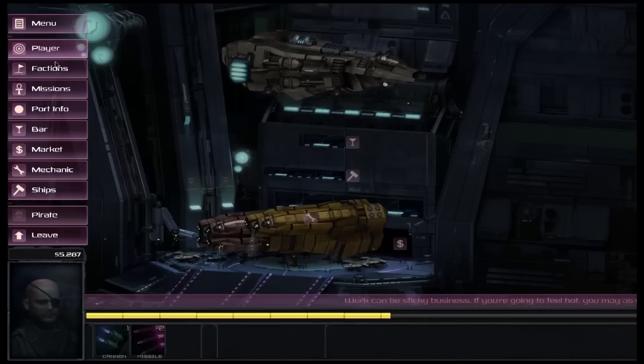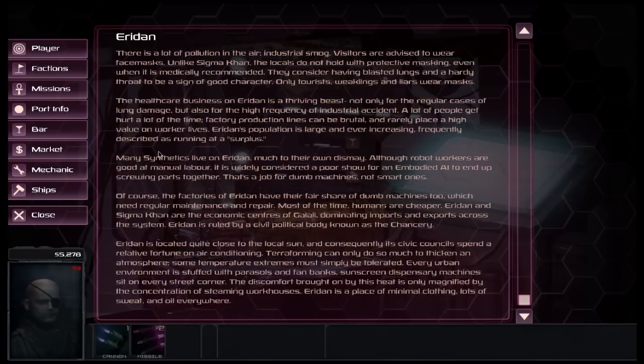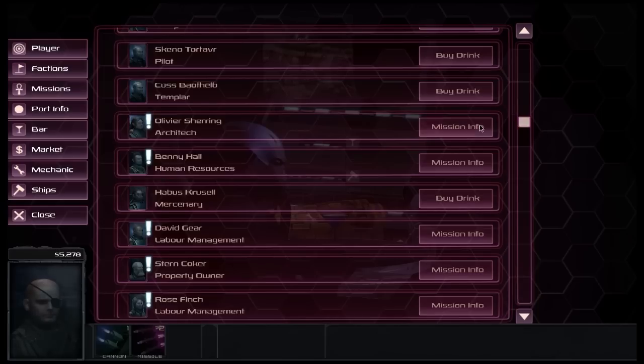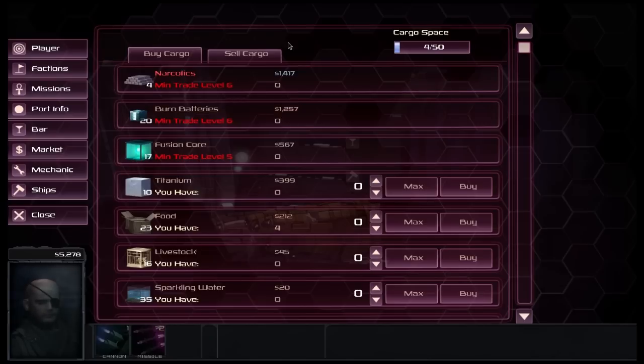Just a few last things: we can go to Port Info which gives you a little information about the planet itself. The bar allows you to talk to some of the patrons but also lets you pick up missions that give you different jobs to do — it could be ferrying, killing somebody, or scanning planets in a different system. If you succeed, you come back and pick up the reward. The market allows you to buy and sell cargo — each planet has a different value, so some places will be cheaper to buy and better to sell. Random events can also happen on planets which increase or decrease goods overall, so it's worth shopping around.